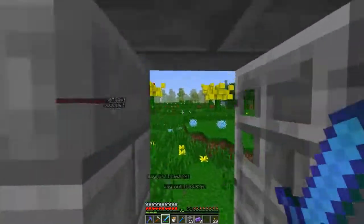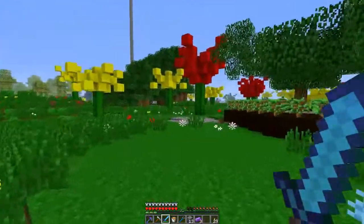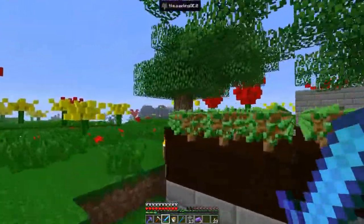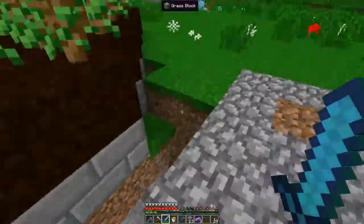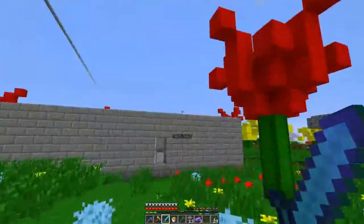Right over there is the spawn, actual spawn. Right over here is our power system and what's going to be the runoff. So this is a forestry tree farm — it's a 3x4x3, and we'll go down there in a second. This is what fuels our 2B base.